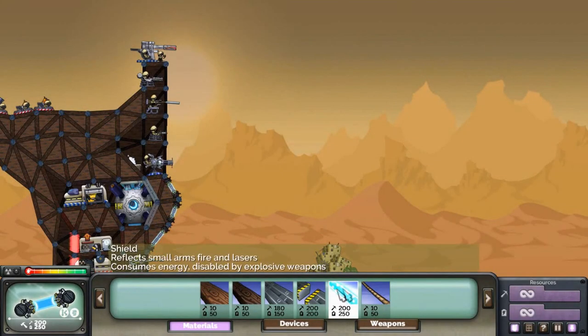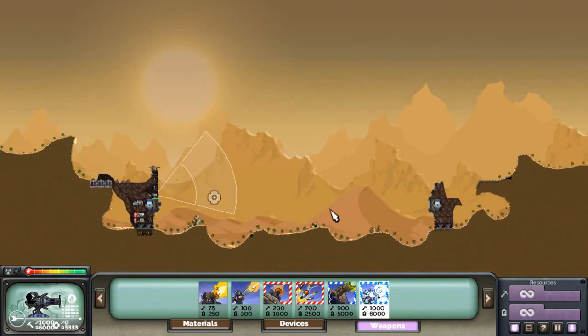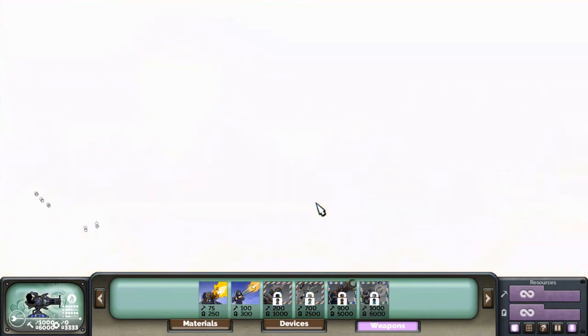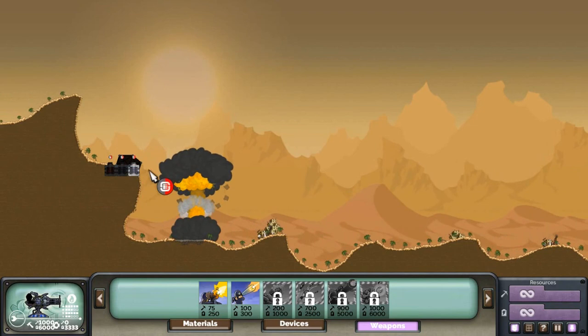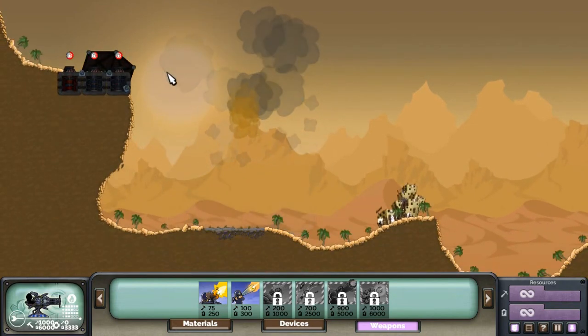The tooltip specifically says that lasers are reflected off of energy shields, so let's see that in action. That was pretty spectacular. That's gonna put a wrench in the rest of the demonstration, isn't it? Yep.